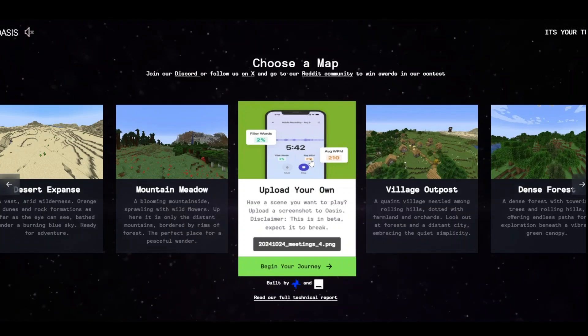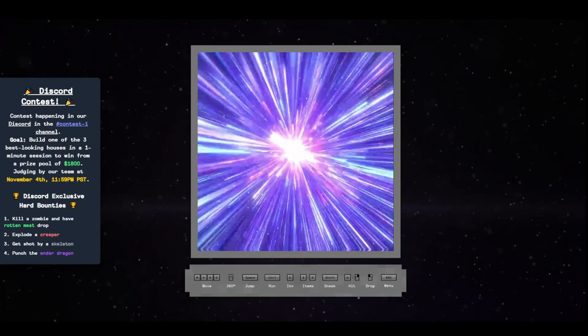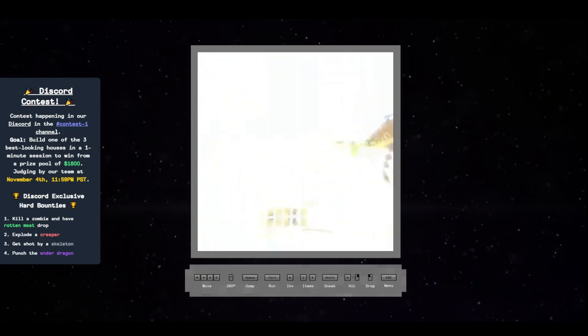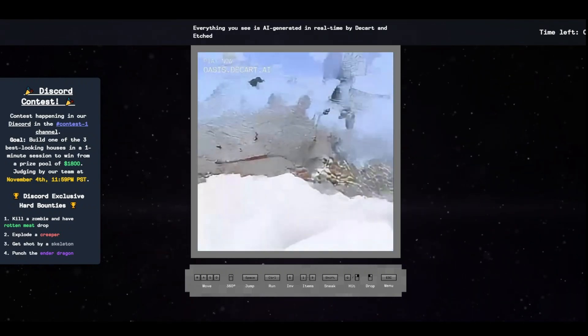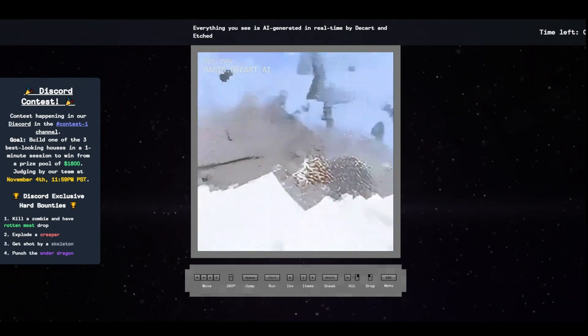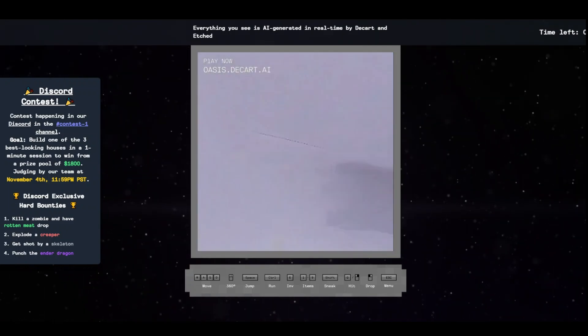Think about it — jumping, breaking blocks, picking up items — all seamlessly generated by a model trained to understand real-time physics and game mechanics. What's even more groundbreaking? Oasis achieves 20 frames per second on today's hardware, running 100 times faster than traditional AI video generation models.